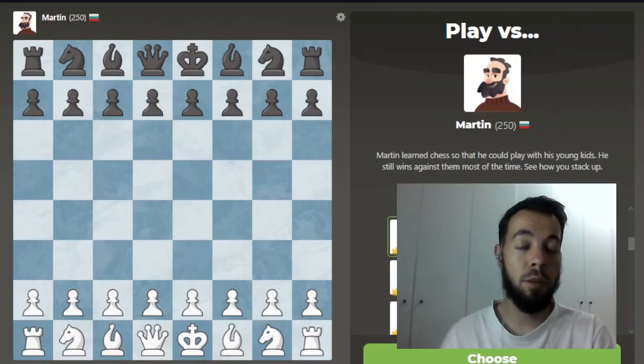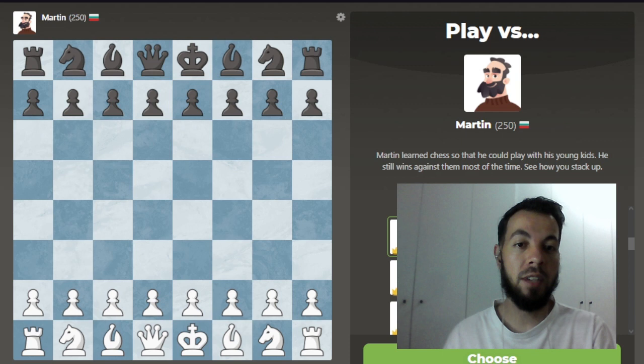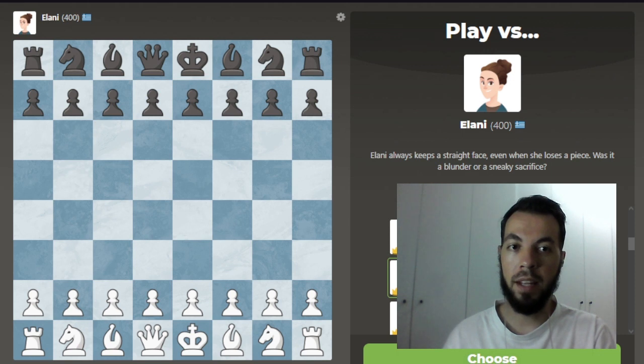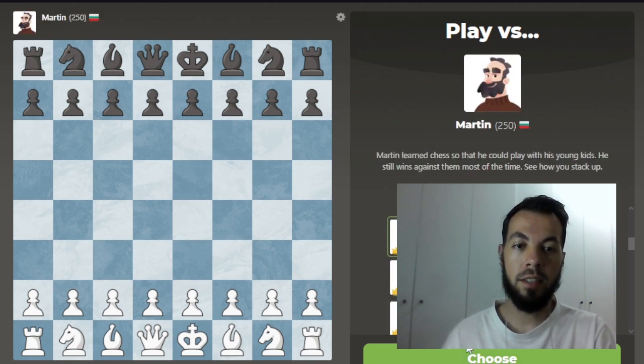Hi everyone! In this video I'll be playing the beginner chess bots on chess.com. We'll start with Martin, which is the weakest bot on the website. We also have Elani and Aaron, so we're going to play all three.